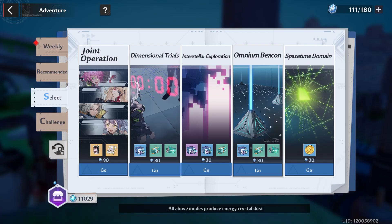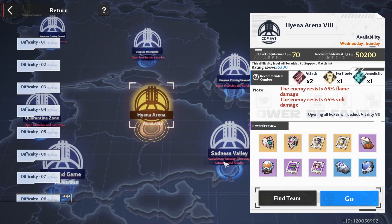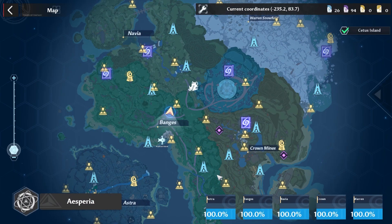Next we got Vitality, starting with Joint Operations. For today we got access to Shoulders, Helm, a Cocoa, and a Cheryl Matrix, so this one's pretty good. But I'm just going to focus on weapon materials, which brings us to interstellar exploration.